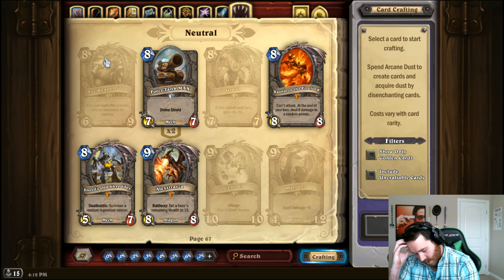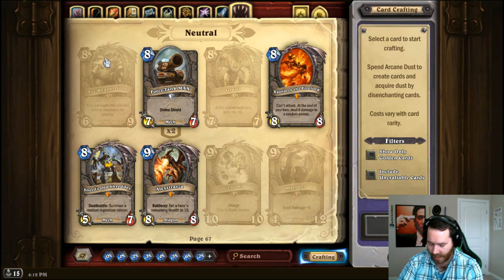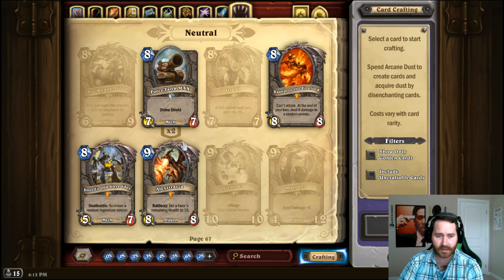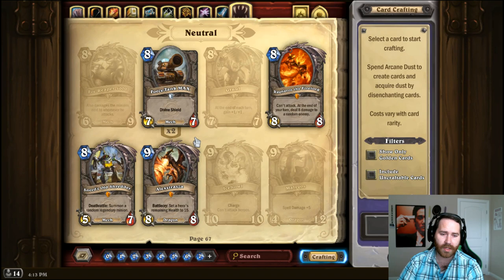For Foe Reaper 4000 in Rogue, you could play Betrayal. In another class, you just want AOE plus removal, or AOE plus Pyromancer for multiple damage in one shot. For Gruul, Shade of Naxxramas — Sneed's Old Shredder or Piloted Sky Golem is a good replacement. For Alexstrasza, just find any big body with taunt — you can't change your hero's life with any other card besides Alex. You're not going to find remotely close value in that, so find a large taunt minion and throw it in.